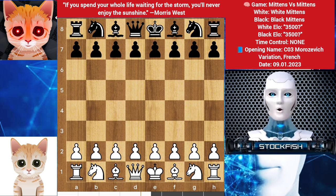Chess friends, when I make a match between Mittens vs Mittens itself, the game becomes totally amazing. First of all, Mittens makes 4 brilliant moves, 10 great moves with black pieces and 8 great moves with white pieces. Also Mittens with white pieces sacrificed his bishop, and Mittens with black pieces exchanged his queen for 3 minor pieces.